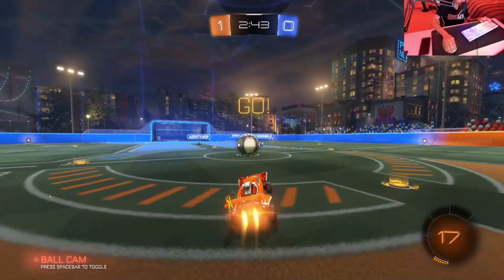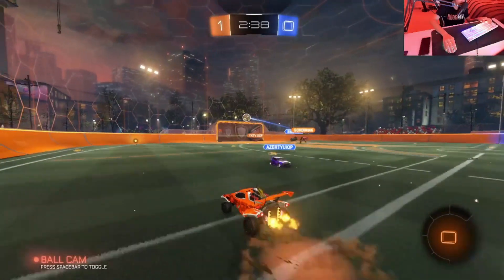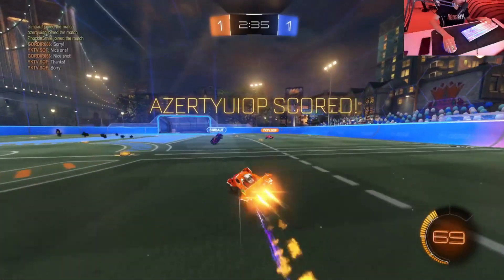Absolutely clinical fake does in both defenders, and then a nice little flick over the remaining defender — what a play from teammate there. Here we go, we're going to try just a basic delayed kickoff — try and get a flip. Nice, it's going to make a good kickoff. Teammate looks like he has possession, and yet again we are winning even despite playing on keyboard and mouse. Let's pretend I never said that as the opponents do make it 1-0.